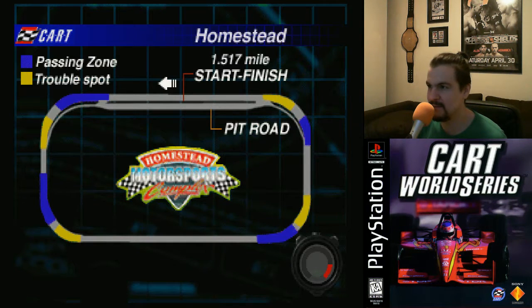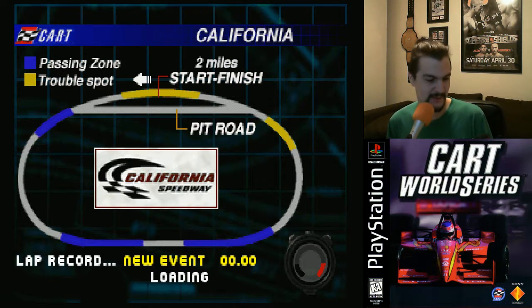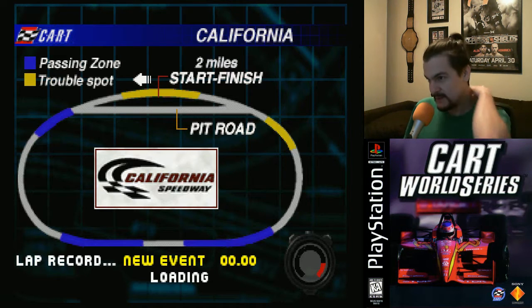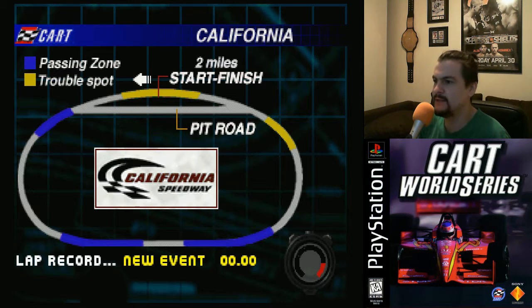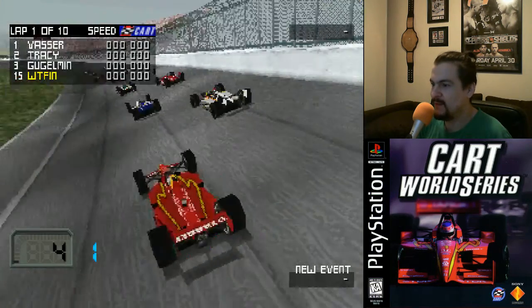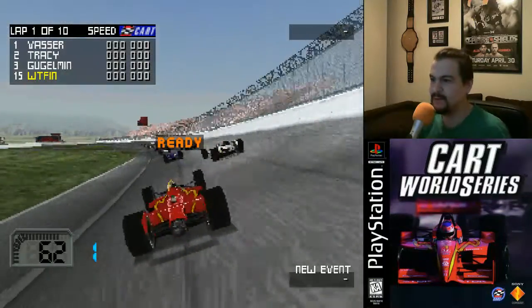So to instantly win the season, enter your name as WTFN. I believe that's a true password - I definitely know the other passwords I'm looking at are real ones. And there you go - I think that's not the first track you start on in the season, so this might be like one of the last races already.